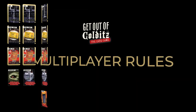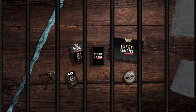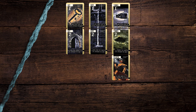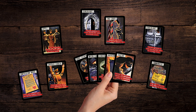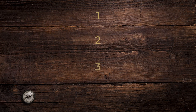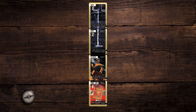Get out of Colditz multiplayer rules. The object of the multiplayer game is to be the first to piece together one or more escape chains to allow a single escaper a home run to freedom. You also play action cards against your opponents, stopping their own escape attempts. The escape chains are achieved by forming a column of 4 sequential cards in front of you, numbered from 1 to 4. Upon laying your home run card, you win the game against your opponents.